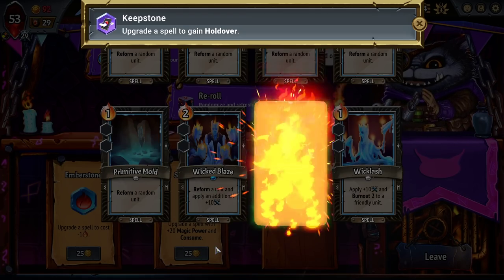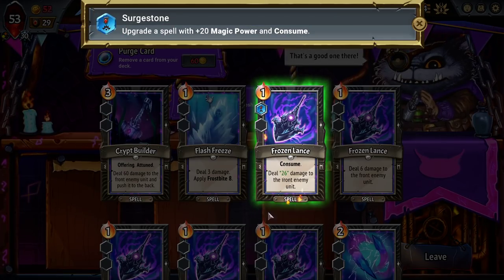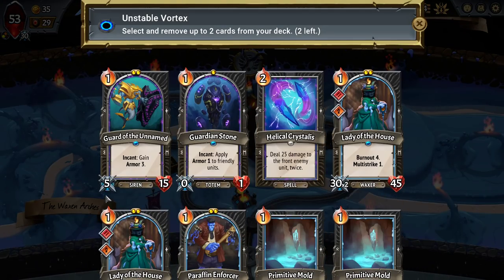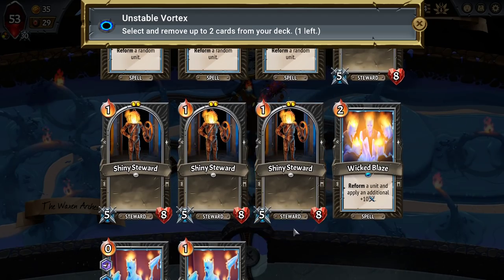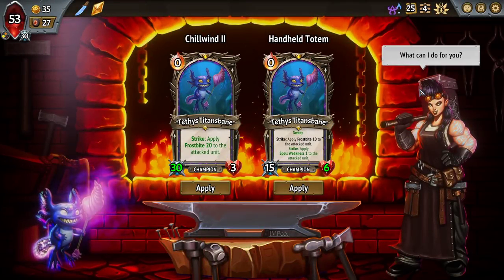I think it's the Wicklash and make it zero cost. This whole second floor strategy with the Tethys is very quickly fading. I would not be surprised if at some point I end up removing the Guardian Unnamed and the Guardian Stone and just forget that I even have a Tethys. Conduit. How's my sweep right now?